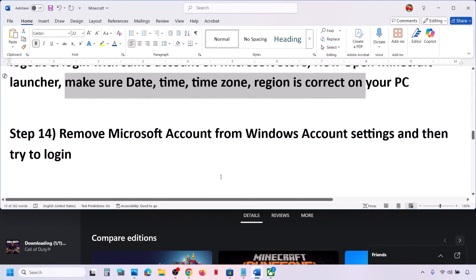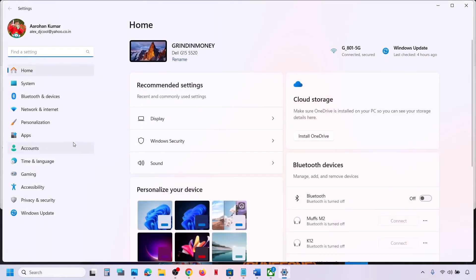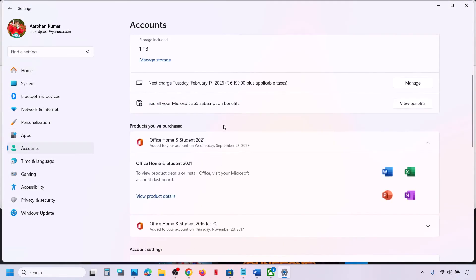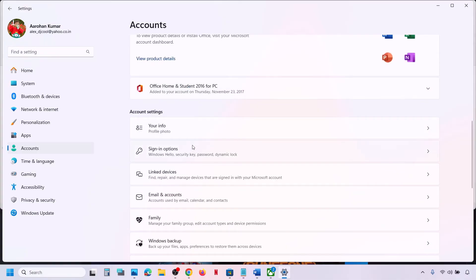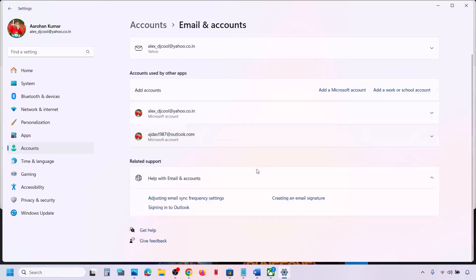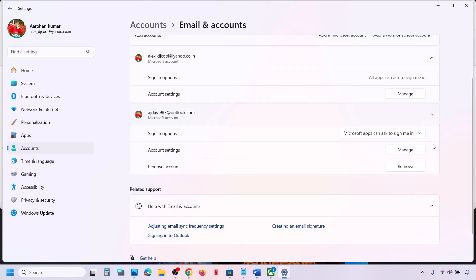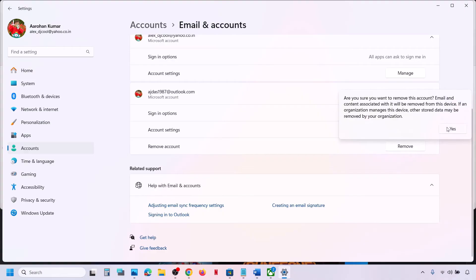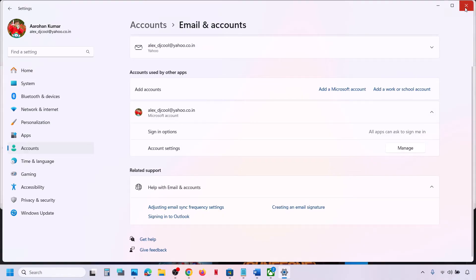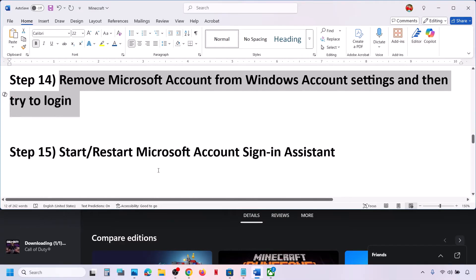The next step is to remove your Microsoft account from Windows account settings and then try to log in. Go to Settings > Accounts > Email & Accounts. If you see a Remove option for an account, click Remove — read the prompt and only remove it if you agree. Once done, open Minecraft Launcher and try to log in.